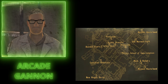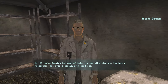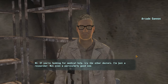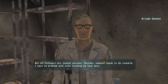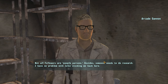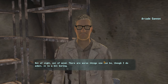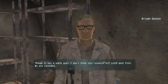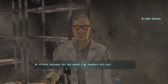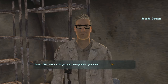Moving on to the third follower, we have Arcade Gannon, who is over in the Old Mormon Fort in Freeside. While he's with you, he'll increase your health recovery from consumables by 20%. Arcade has a lot of ways you can get him to come with you, but the most important thing is that he despises the Legion, so he will not join you if you have good relations with them. Your options to recruit him include having a high reputation with the Followers of the Apocalypse, completing the High Times quest and giving Julie Farkas the needed medical supplies, passing a Speech check of 75, having the Confirmed Bachelor perk — which is the easiest way early on — or if you have an Intelligence of 3 or lower, he will take pity on you. Temporarily reducing your Intelligence before speaking to him works for this.